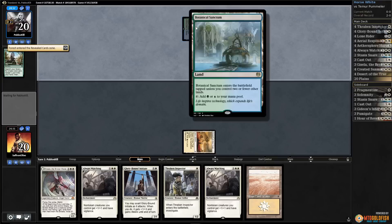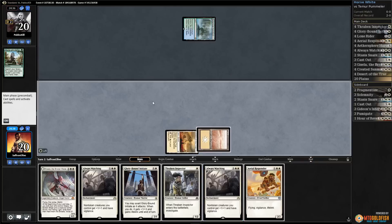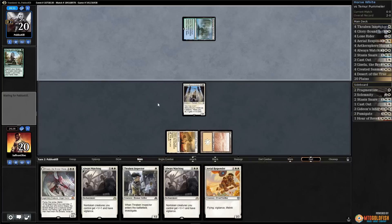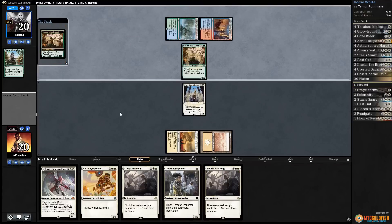Opponent passes, aerial responder — let's Glory Bound Initiate. This is a high-risk, high-reward play: if we draw land it's gonna be great, but if not we can't even crack a clue next turn. Opponent has Spire Bluff Canal and Servant of the Conduit. Come on, land — one time, deck, be good to us!